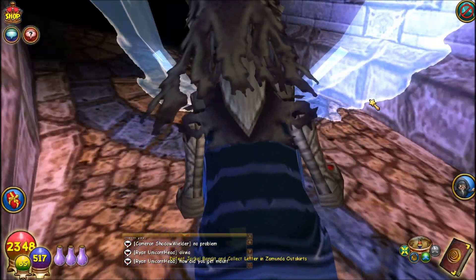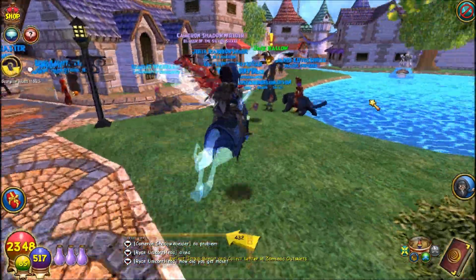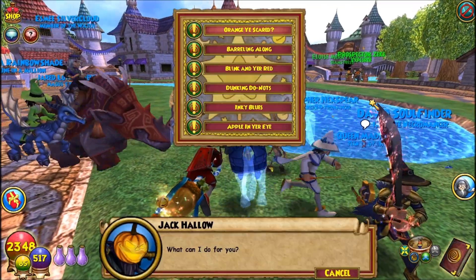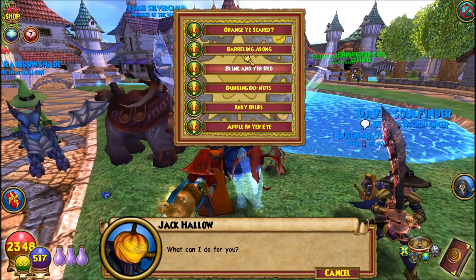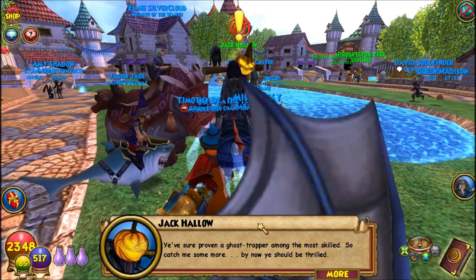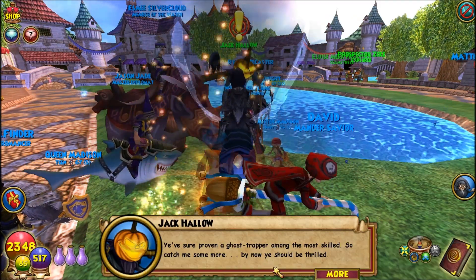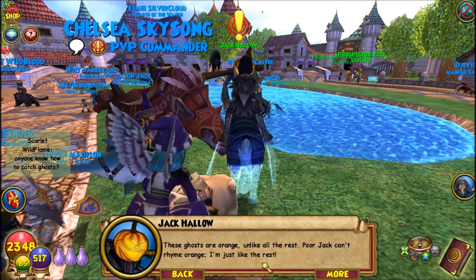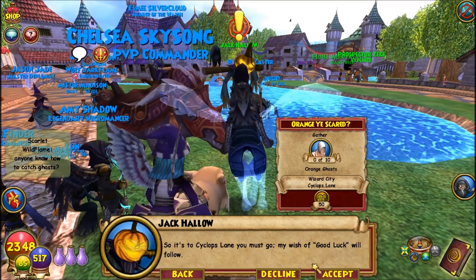Let's go see what Jack Hollow wants us to do. I'm just going to do a little bit of his quests, even though I've already done this like 80 times. So he has all these quests here — that's a lot of quests. The interesting thing about Jack Hollow is that he rhymes in his sentences. He wants us to go collect orange ghosts.